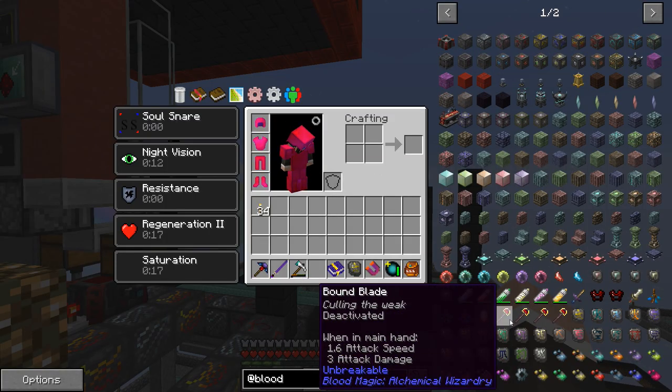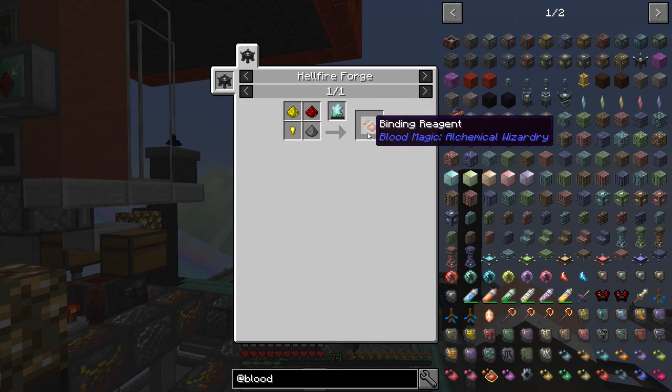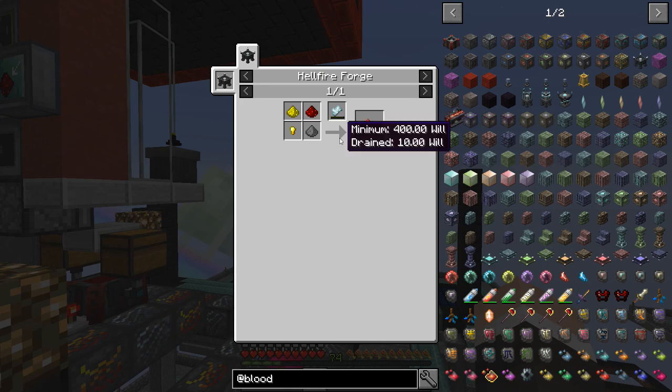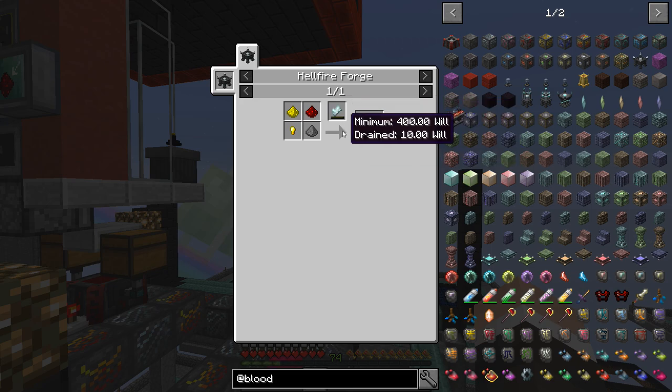To get those bloodstone bricks we need the bound blade. I've done that before — we just make the little thing and go kill monsters with it. We need a binding reagent and at least a common tartaric gem. Greater, grand, or common are the ones we can use, but that common gem must have 400 will inside it — it only uses 10, but you need 400 to use it.